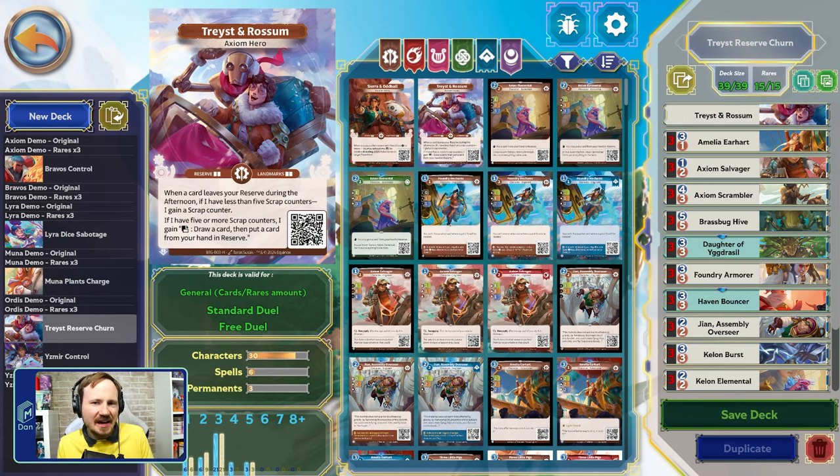When I was designing this deck, I wanted to have absolutely no landmarks in it, because I think they work super well without even having to use landmarks — although landmarks work with them quite well too. I just don't think the landmarks we have right now are really ideal for Traced and Rossum. Keep in mind that this deck list is just kind of pulling in any cards we can to make it functional, but the deck will be a lot different and a lot stronger once we get the full card pool.